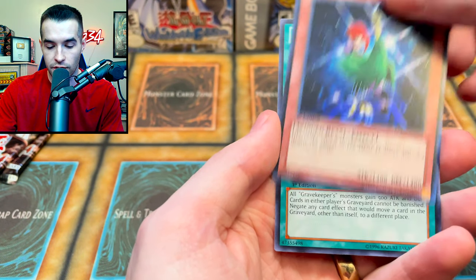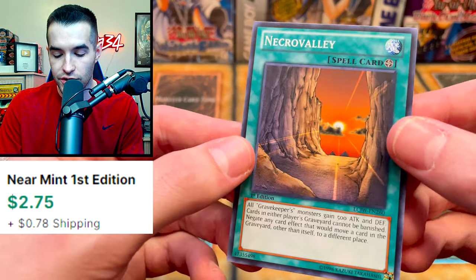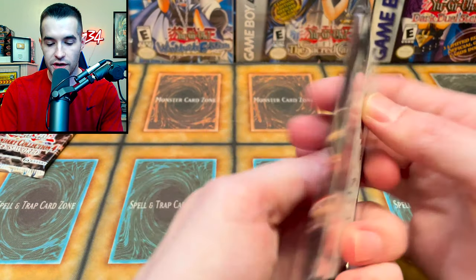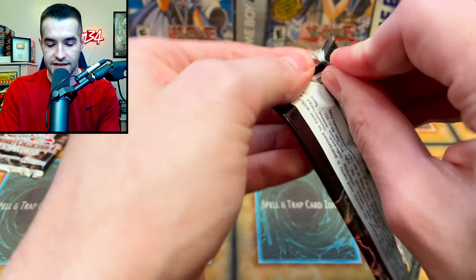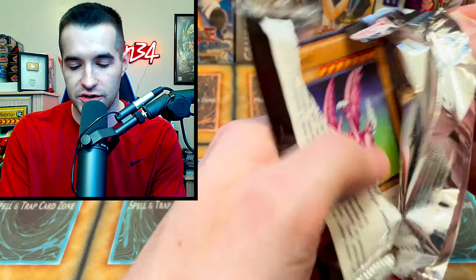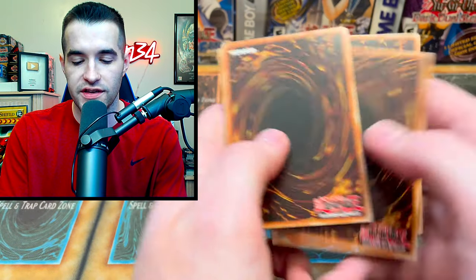Harpy Lady 2 — we'll take that. Necro Valley, another good card that's been printed a lot and has like 12 different erratas. Two more packs and then we get into that Monster Box. If you guys enjoy these versus videos where we do Legendary Collection vs Mystery Box, Legendary Collection vs Legendary Collection, all that stuff, let me know in the comments and I will continue to try and do those.